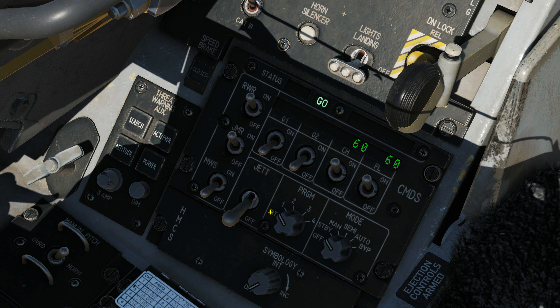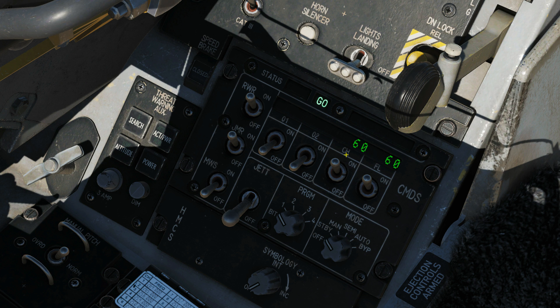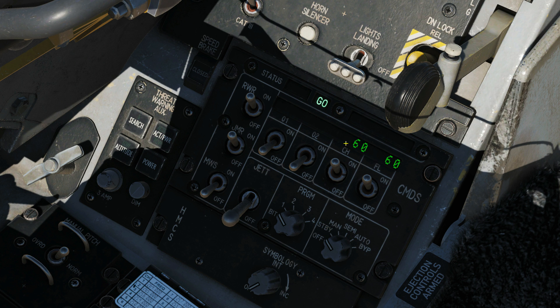Next we have the program. We can choose a built-in test or programs one, two, three and four. I'll post on the screen a rough guide to what these are by default. For the time being we'll just stick with program one. Next we have our flare and our chaff — do we want the flare system to be on or off? We've got other one and another two, for future expansion of countermeasures, but we have nothing in there at the moment. Here we have a counter showing we've got 60 chaff left and 60 flares left as we rearmed with.